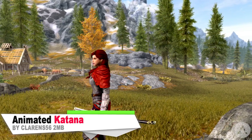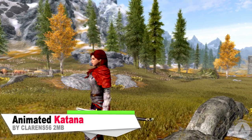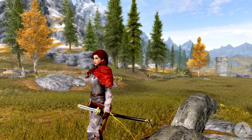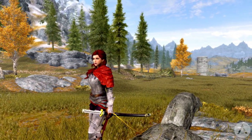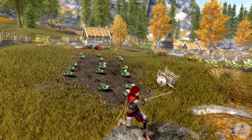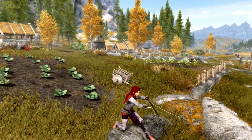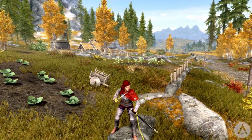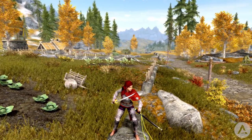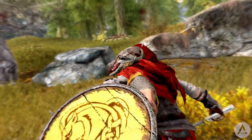Our next mod is a small one but a very cool one. It adds a new katana to the game with its own animations when sheathed and when drawing. The way it works is you equip the sword in your right hand — when equipped, you hold the sheath in your left, but once you holster your weapon you carry the whole sword in your left hand, so it looks really cool. The sword is one-handed, but you cannot dual wield it with another sword — it just won't work.